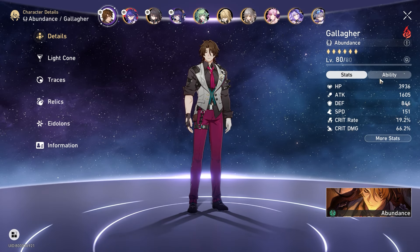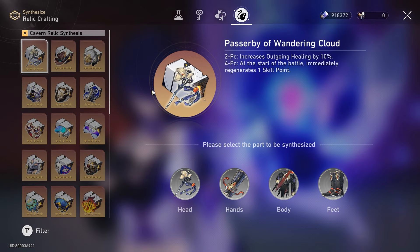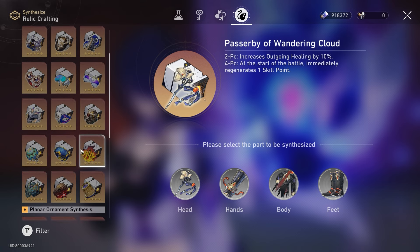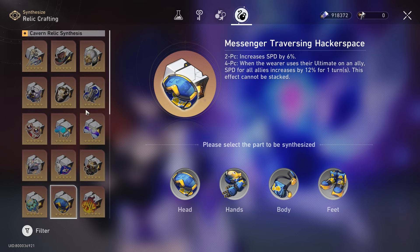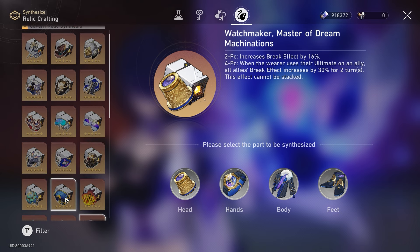Let's start off with relics. Out of all of the relics in the game, the four-piece is probably quite easy to understand. He gets value out of speed, so you want to go for a two-piece speed bonus — very excellent because you gain 6% speed, he wants to move faster. On top of that he scales with break effect and healing bonus. So your choice is either the Passerby of Wandering Cloud two-piece, or Thief of Shooting Meteor two-piece, or Watchmaker Master of Dream Machinations two-piece. Two-piece break effect plus two-piece healing bonus — it's either one of those. Speed is in my opinion a necessity, so a combination of those is probably one of his most comfortable slots.